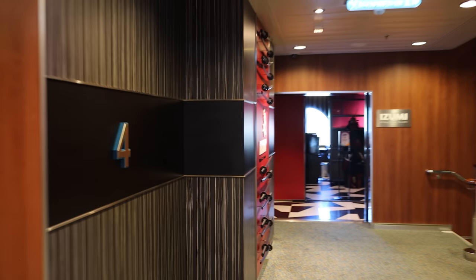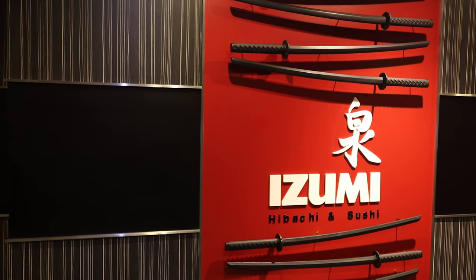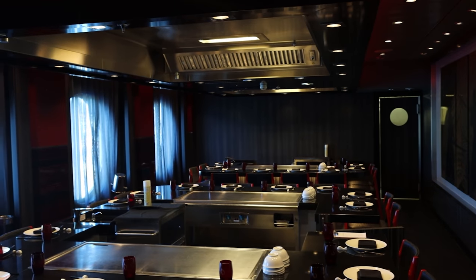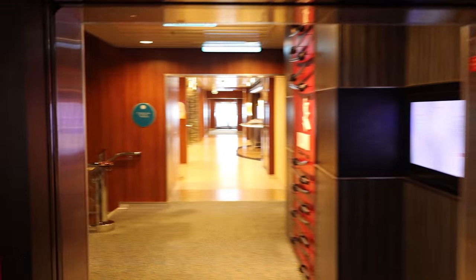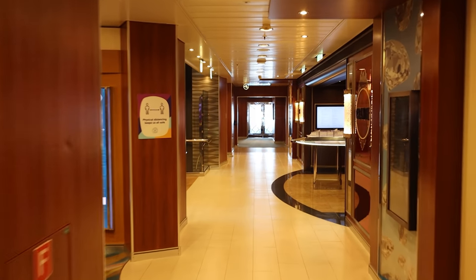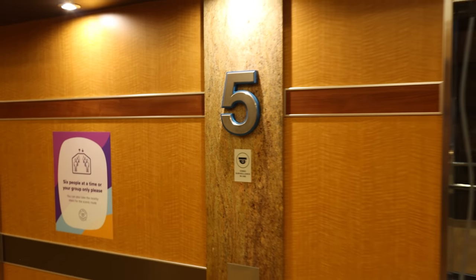Izumi is one of the specialty restaurants on board. They have a hibachi experience as well as a sushi bar. On the right side you have the hibachi experience for your hibachi fix, and over here the sushi bar. Izumi is a great restaurant — we've been here multiple times on different ships — so it's great that it's here on Allure as well. That's deck 4.